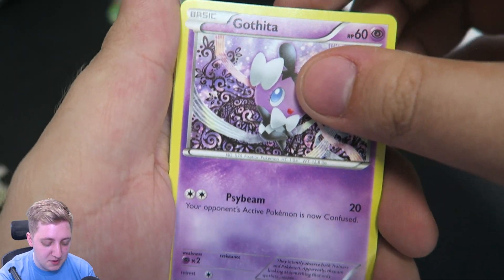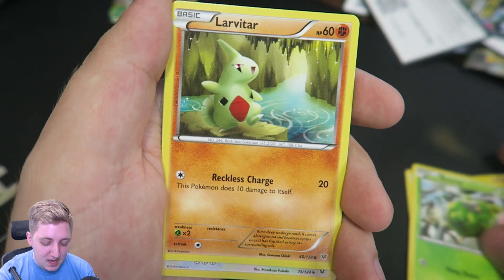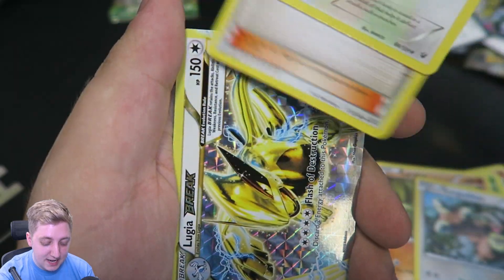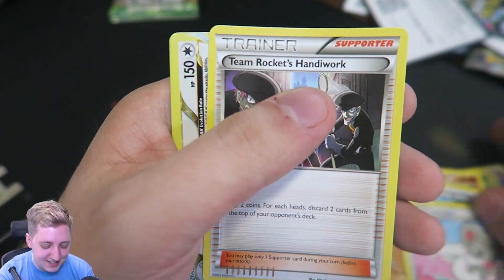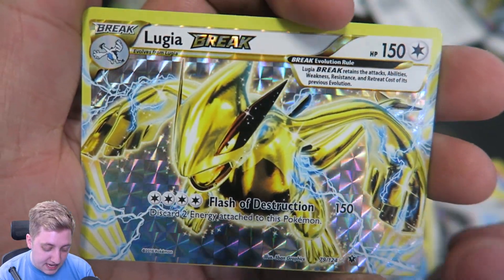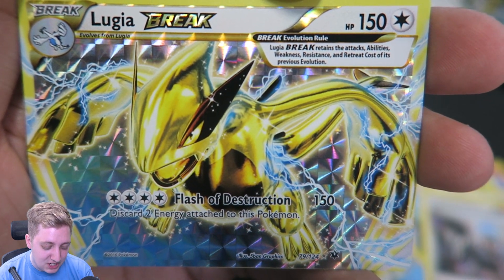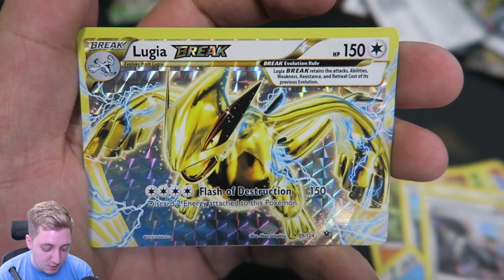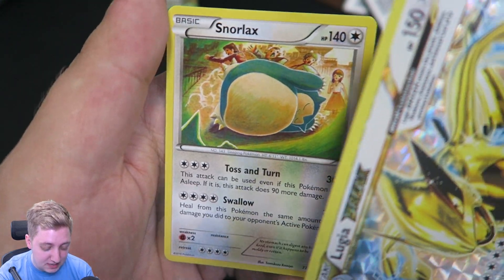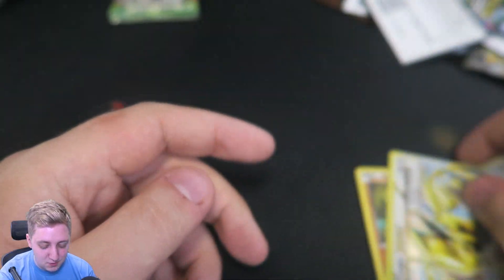Next pack is the Alakazam pack. We have got Gothita, Fennekin, we've got Seal, we've got Burmy, we've got Larvitar, we've got Kangaskhan, we've got Cinccino. Spoilers — forget the handiwork. What are you? Lugia Break! I will take it. Flash of Destruction, 150 damage — discard two energy attached to this Pokemon. My God. That is an awesome pull, that is one of the best pulls that we've had in this entire set. And of course, out the back, we've got a Snorlax as well. You're going straight into the binder — careful with it.